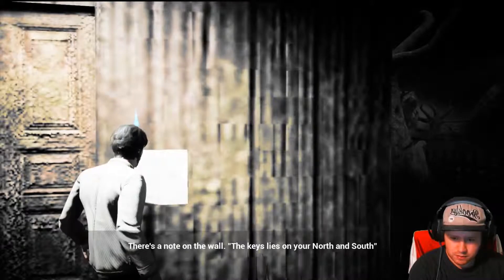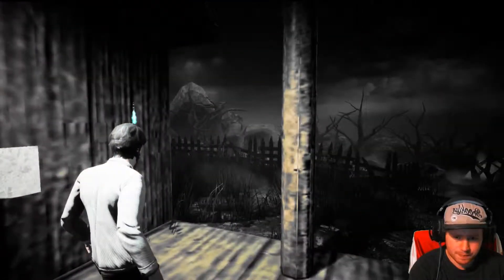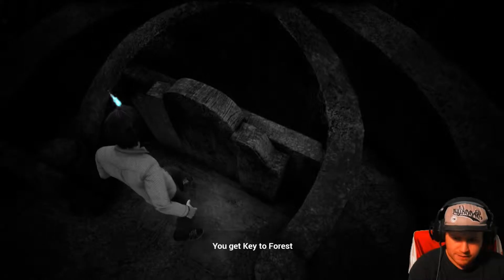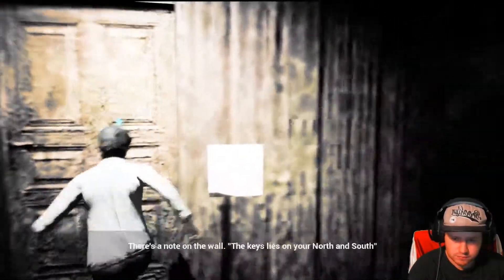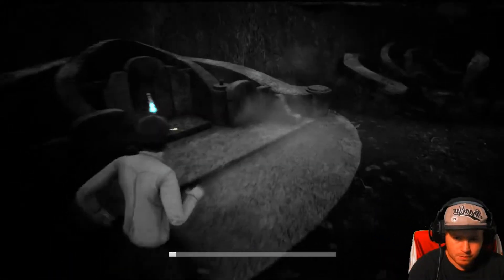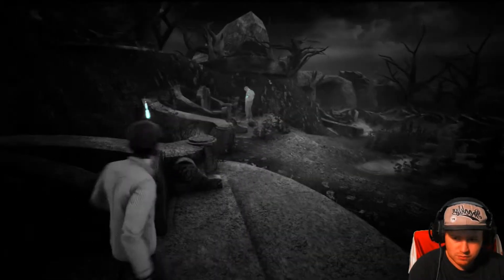There's a note on the wall: 'The key lies on your north and south.' How do I know which way is north? Oh, a key! You get the key to the forest. No, that's not the right key.